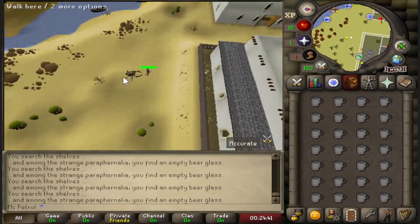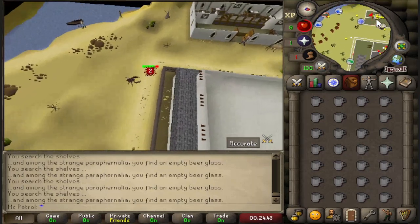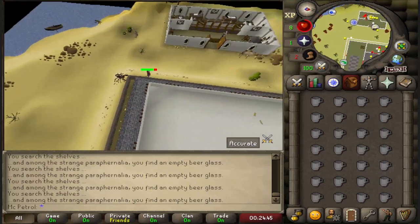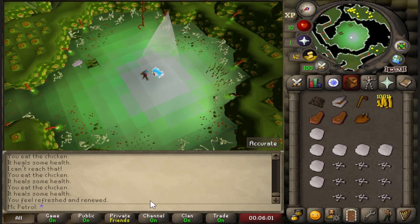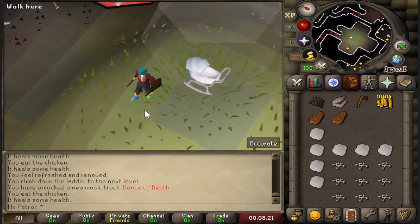Gotta get those quick 10k GP from the Stronghold of Security — you just have to, it's the law. That's the first 2k, here's another 3k, and the other 5k to make it 10. And why not go all the way and get some boots?